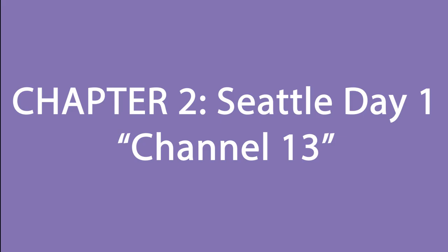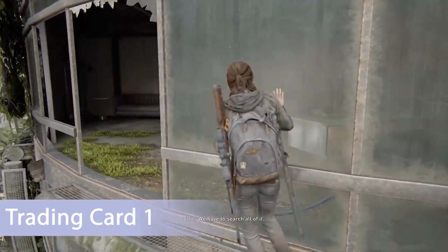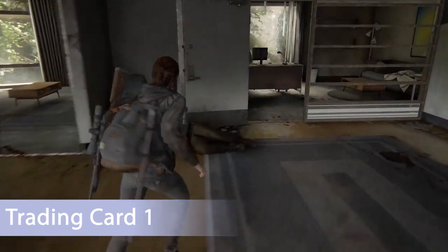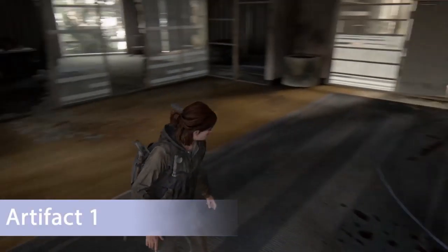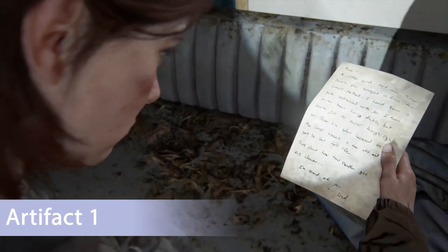Channel 13 only has two collectibles. Once you make it to the second floor, there's a part where you have to climb on the outside of the building. After that, head directly to the back office on the right and you'll find the trading card on the desk. For the second collectible, go to the top floor — the third floor — and head to the back left office where you'll find the artifact on top of the couch.